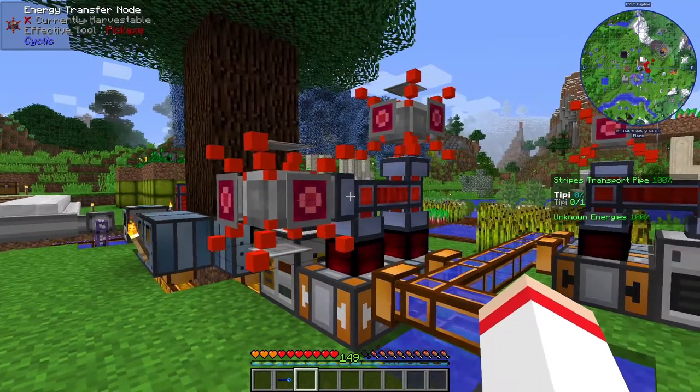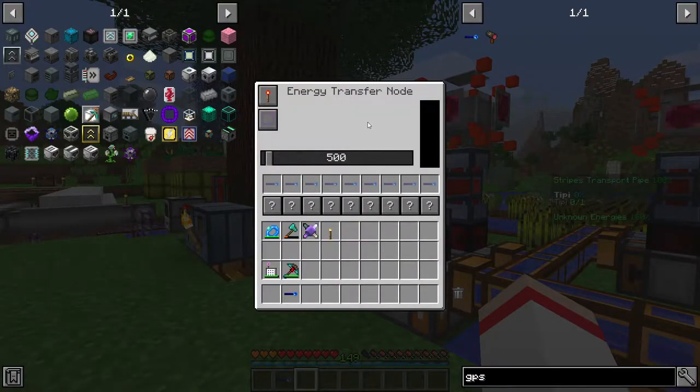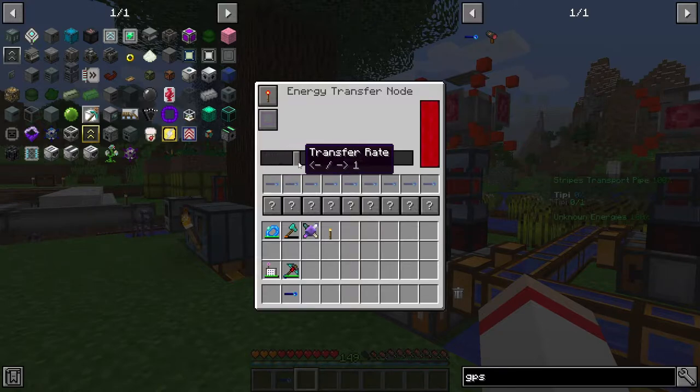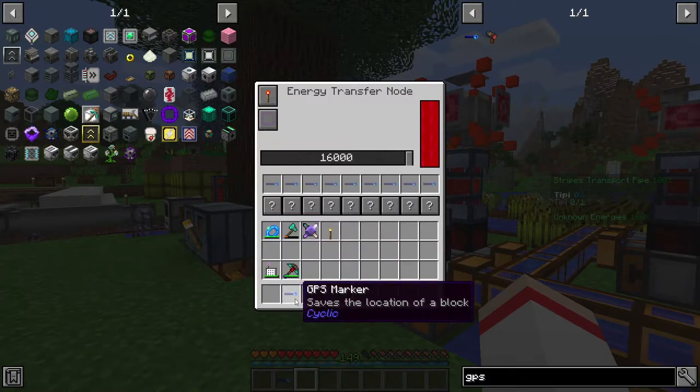Back to our first example — after connecting the Energy Transfer Node to a power system, right-click on it and a GUI opens. The first setting is whether the node is always on or requires redstone; leave it on 'always on.' The transfer rate is set to a minimum by default — drag the bar to the end for the maximum transfer rate, which is 16,000. The most important things are these boxes, which have the same picture as the GPS marker.